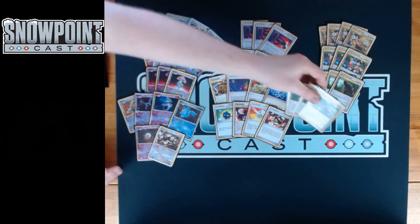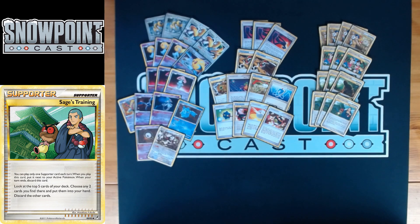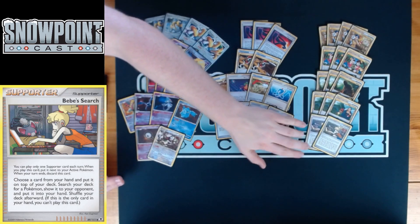Three Sage's Training — another Majestic Dawn to Call of Legends only card that's really good in this deck. Look at the top five cards of your deck, choose any two and put them in your hand, then discard the rest. Not only are you seeing five cards and picking two, but the discard is actually the really beneficial part — you take the non-basic energies and discard them so you can accelerate them with Sacrifice. Super great for getting energy cards into the discard pile.